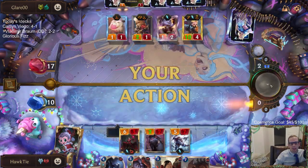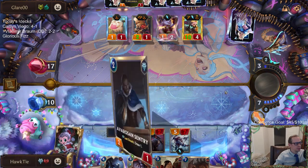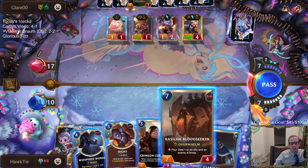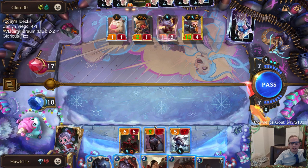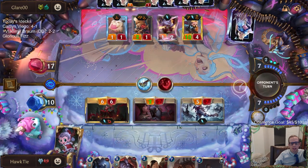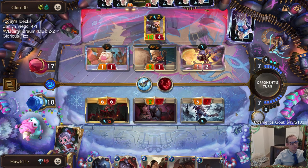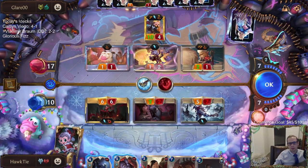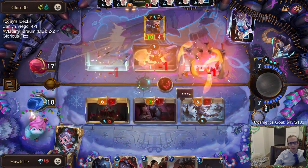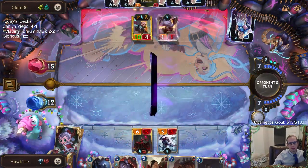Braum was one away from leveling up — it was 9 out of 10. Looks like we're just going to die to Atrocity — I don't think I can do anything about it. We can try to attack and drain, but they just kill us with Atrocity. I guess we'll just attack and drain. We've only drawn units the whole time. We need more spells — this deck needs more spells.